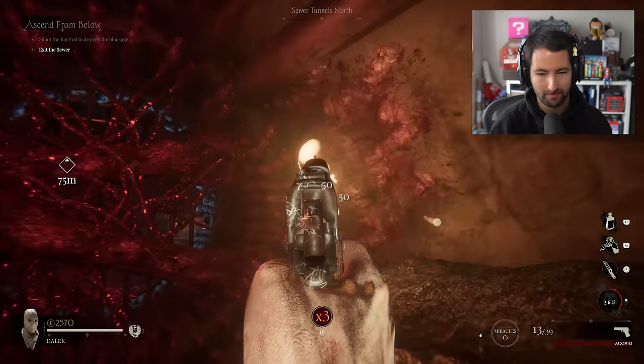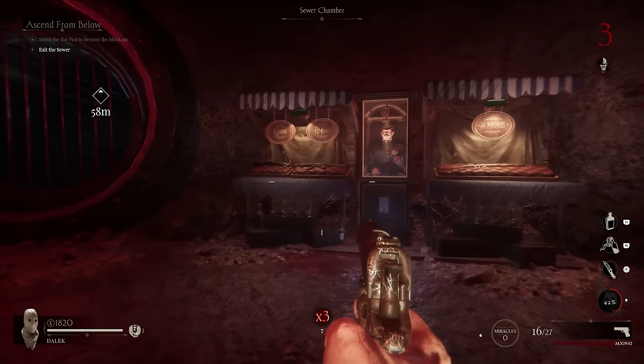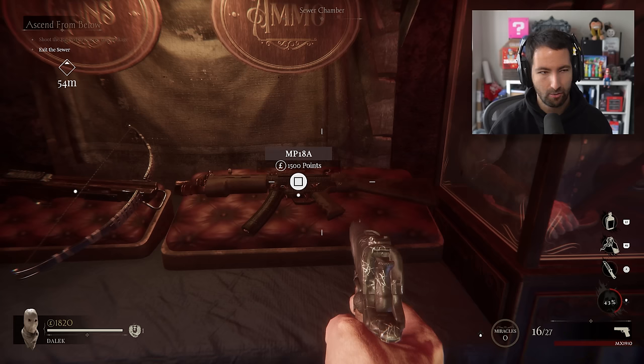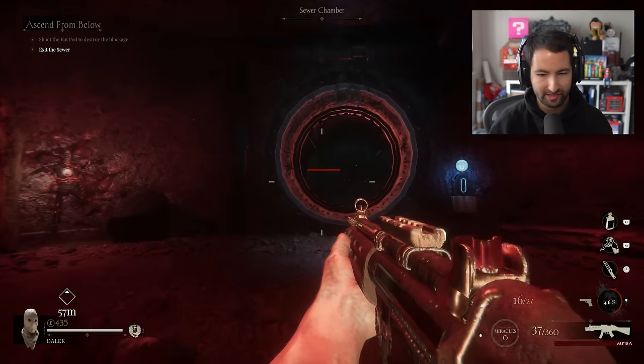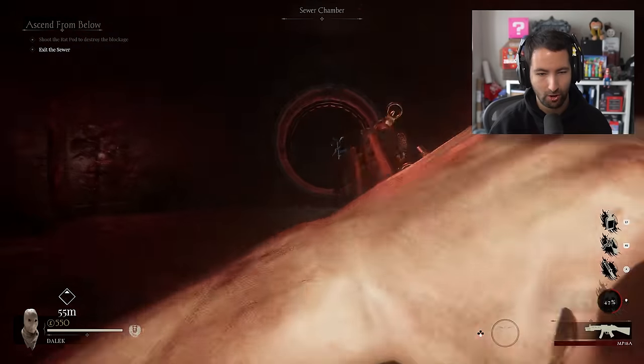We've got to shoot this pod as well. Open up through here. This is so creepy! We've got guns, we've got ammo. We've got a hunting rifle. Let's go for the MP5. This is a bit of me. But as you can see, in terms of the pop-ups, it's very similar to Call of Duty Cold War zombies.